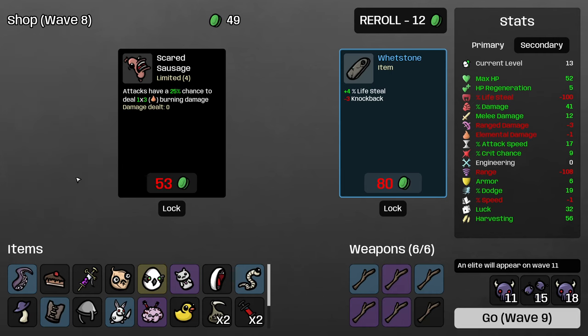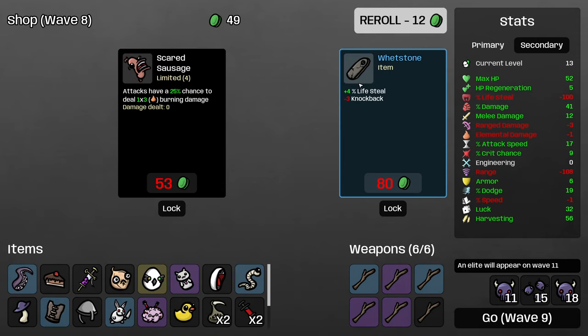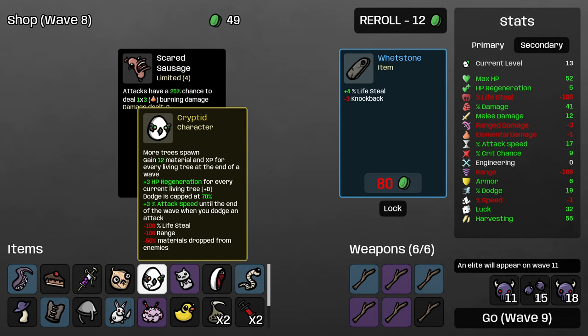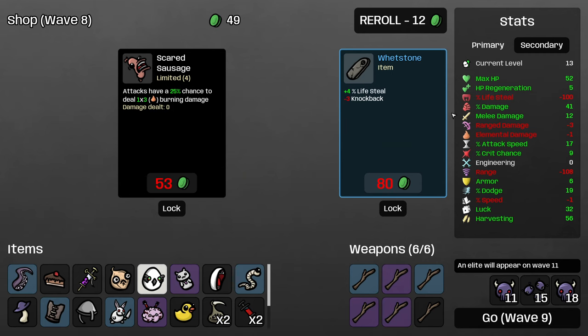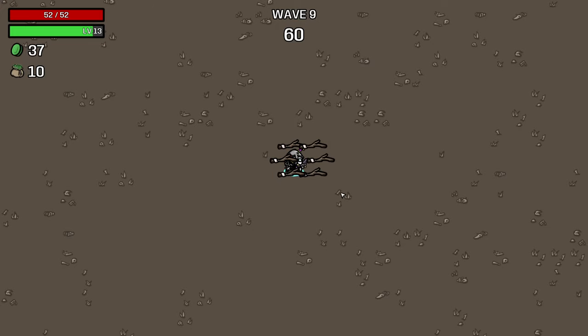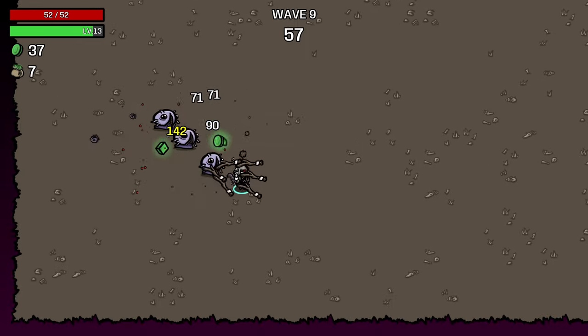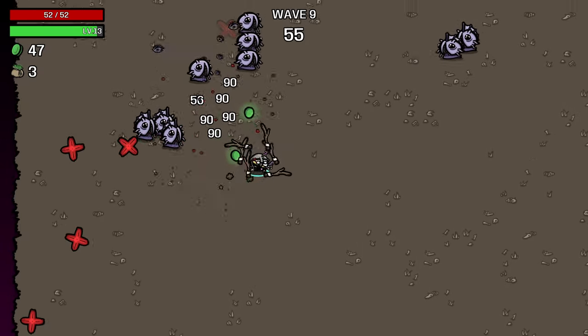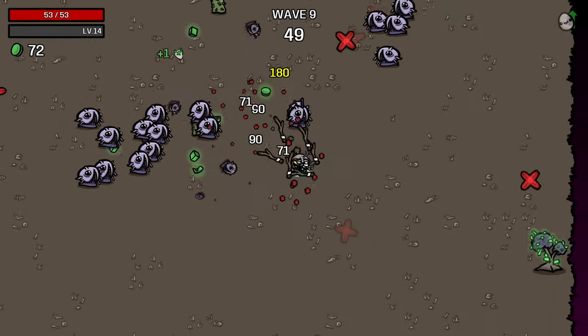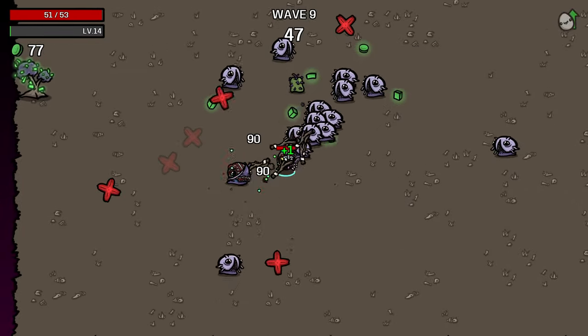Here we get a lot of sticks, which is really nice. Whetstone is really good on most characters but doesn't do anything for us because we have so much negative lifesteal. Technically if you found 110% lifesteal you could build this up, but that's not happening in normal runs. Pocket Factory does nothing for us, and similarly we want to avoid turrets or any autonomous attackers on this character. Things like alien eyes, baby with a beard, explosion effects — all really bad because they'll break our trees.